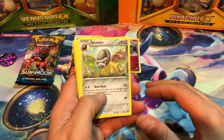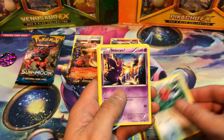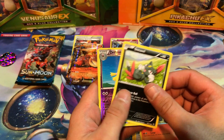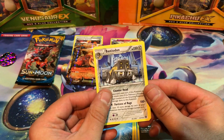Next, we have Sheldon, Azumarill, Nidorino, Clauncher, Fletchling, Nidoran, Litleo, Sneasel. Our reverse card is Drifblim. And the rare is Bastiodon.